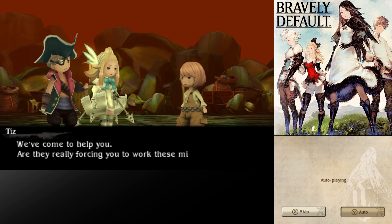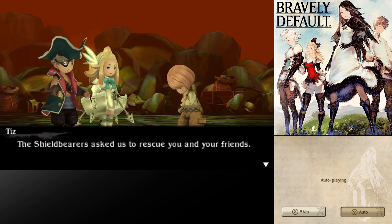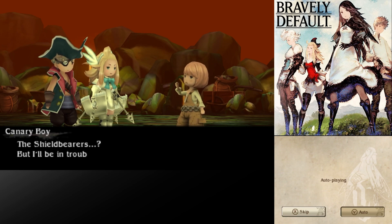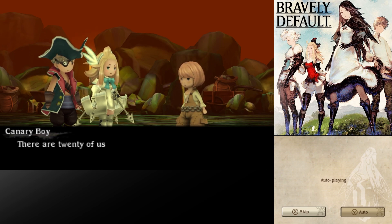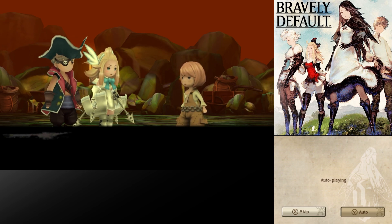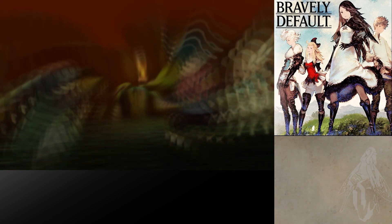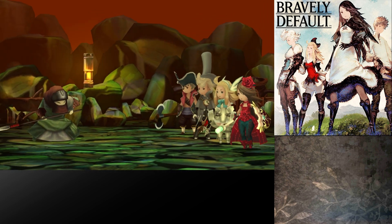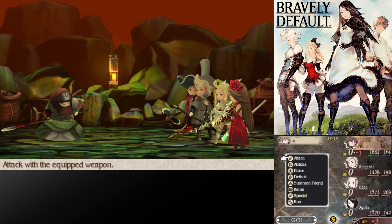We've come to help you. Are they really forcing you to work these mines? The shield bearers asked us to rescue you and your friends. But I'll be in trouble if the guards catch me slacking off. You don't have to worry about that anymore. How many other children are there in the mine? There are twenty of us on duty right now. Make that nineteen. You go and hide in that shed with the others. A guard appears - looks like a rescue operation is on the table. Let's take down this Blackblades Pikeman. This is a new type of enemy; we haven't actually crossed swords with the Blackblades just yet, outside of Captain Barbarossa.